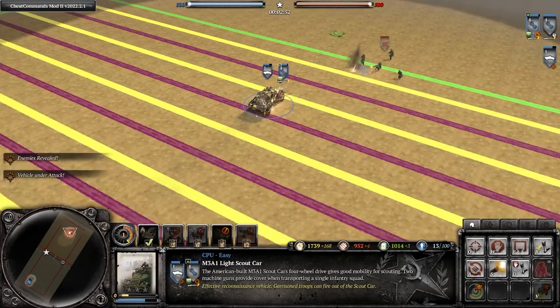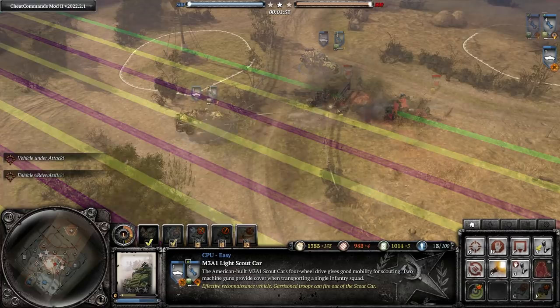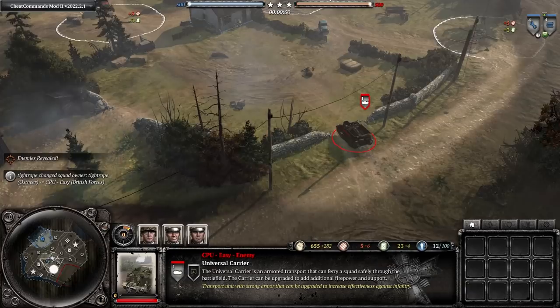Early light vehicles such as the M3A1, Universal Carrier, and WC-51 can be a real handful to deal with. If your opponent has gone for one of these, I would suggest playing a more compact style where your two MGs can support each other, and buildings with a window in each direction are also a strong option for dealing with them.